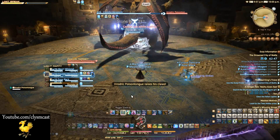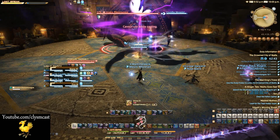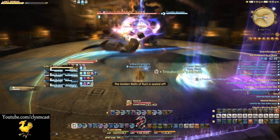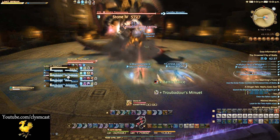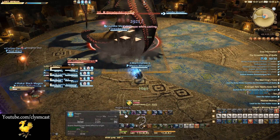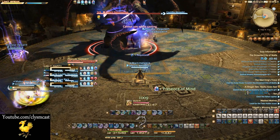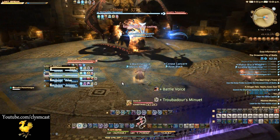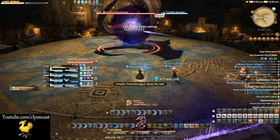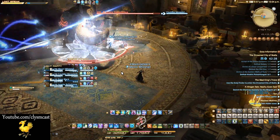The first thing to know about on this boss is that he has two abilities that are not actually telegraphed. The first is signalled by a message that pops up on screen, whereupon he will say one of two phrases — either raising his claws or raising his tail. If he raises his claws, do not be in front of the boss to avoid damage. If he says he's raising his tail, you need to not be behind the boss at all. Failing to do these properly hurts and also applies a stack of vulnerability debuff to your character.